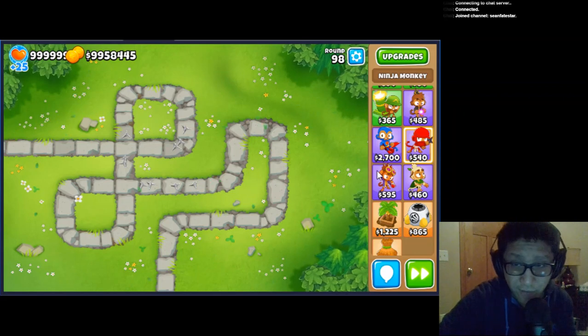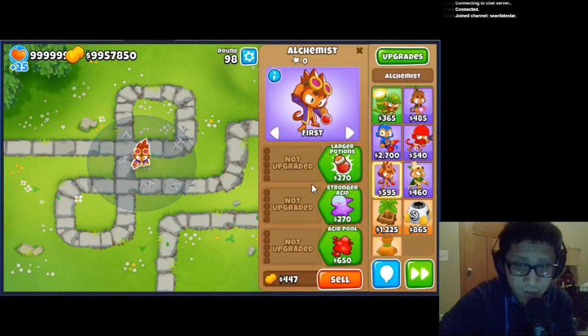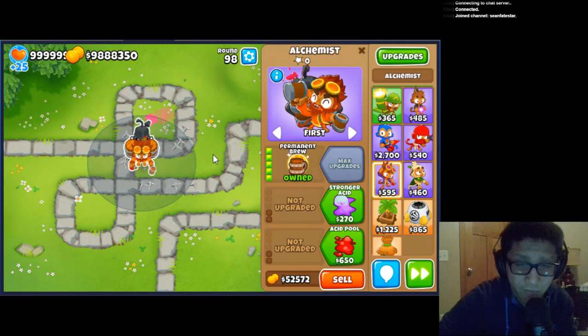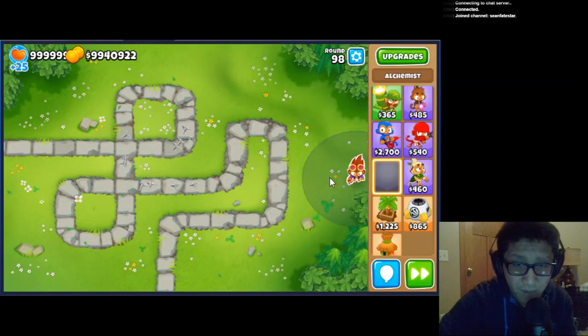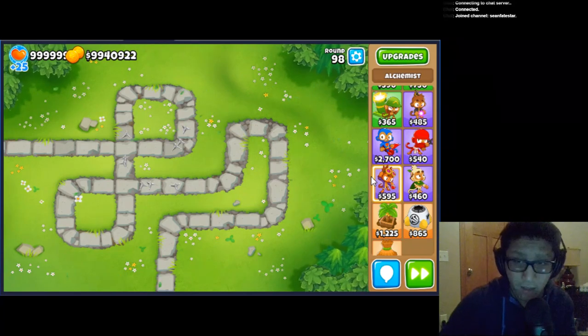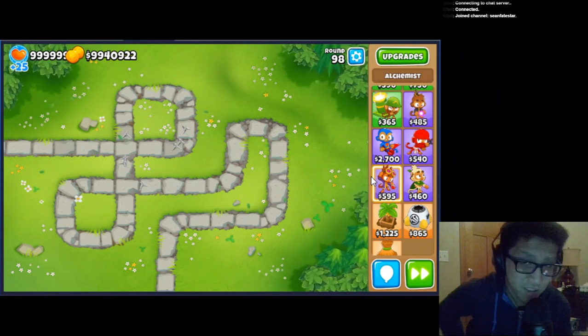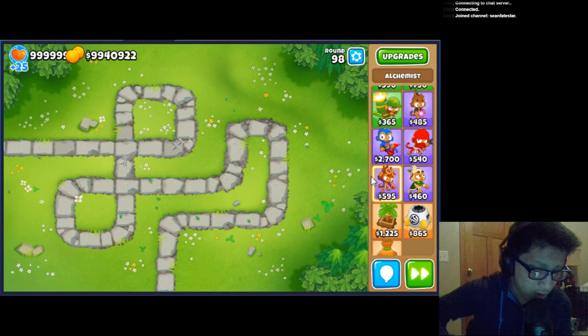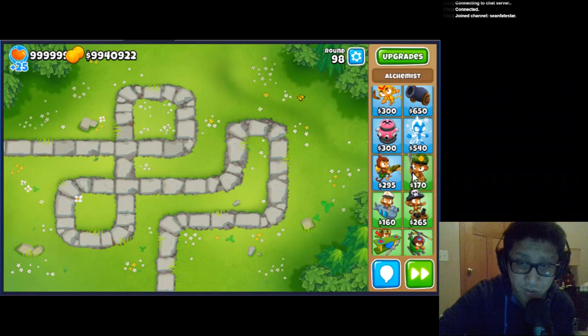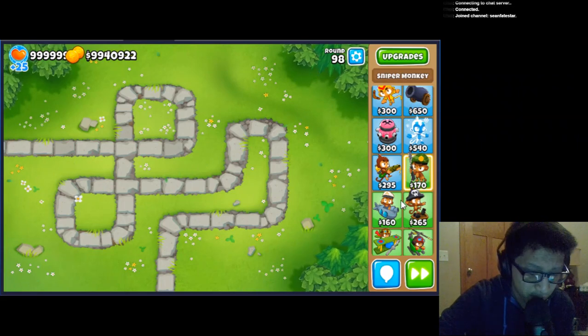For the Alchemist — my favorite tower, fun fact — when you get Permanent Brew, now you also get Infinite Acidic Mixer Dip. That's pretty cool, more of a late game change. The Total Transformation cooldown has been decreased — that's awesome. I love the Alchemist's abilities a lot and I really wish I used them more. Cripple MOAB got a price buff — that's really good. I could see myself using Cripple MOAB late game because Sniper is really good in Chimps.